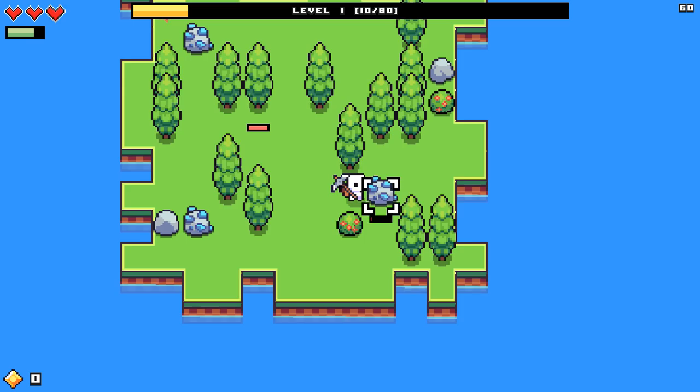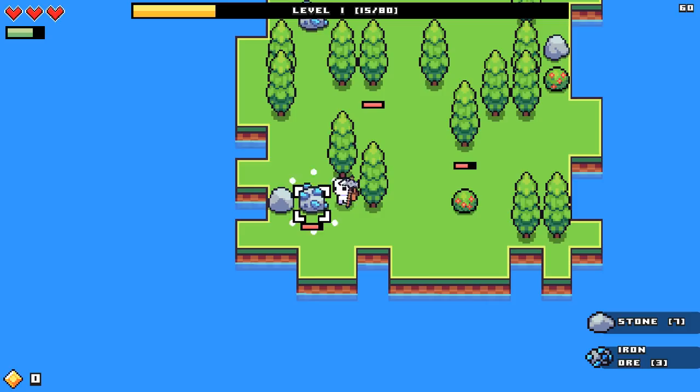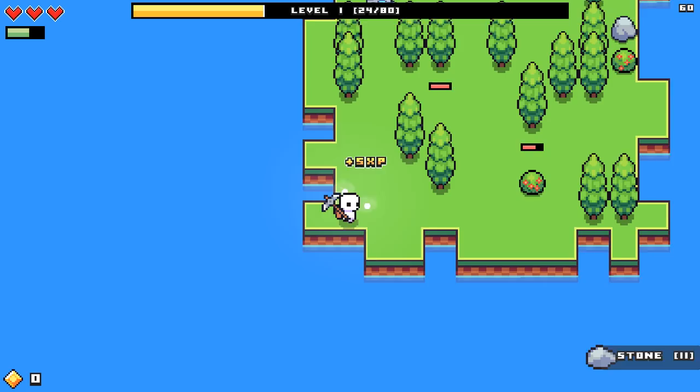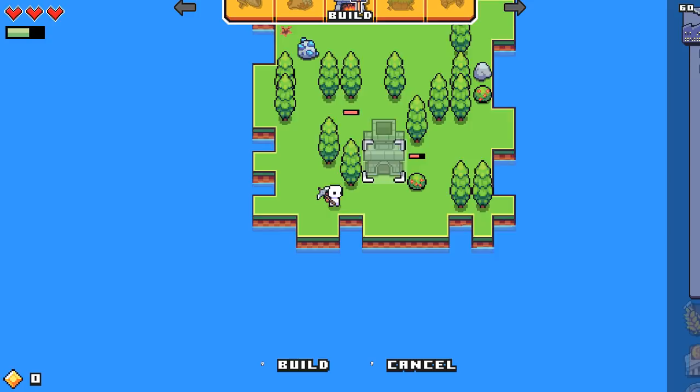One thing I like is the experience bar on the top — it seems like it's gonna be really satisfying to fill that up all the time. Let me break one more rock. There we go, and that should be enough for our furnace. So let's make our little guy happy so that he has a furnace. We'll just place that right here. And ooh, that made more stones! So there's other things we can build as well, like a forge and a sewing station. That's cool.